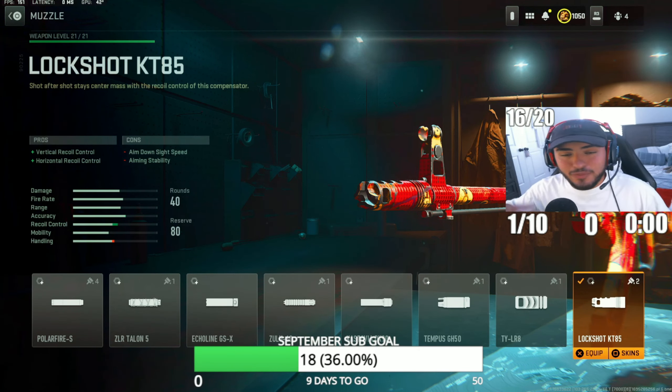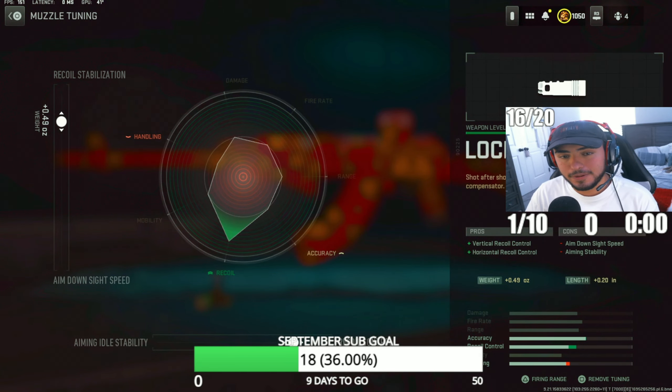Starting on the first attachment, we're going with the Lock Shot KT85 muzzle. This is going to help with recoil kick and recoil control, because the Kastov 762 does have a lot of recoil. Tuning: recoil stabilization to 0.49, recoil control to 0.20.